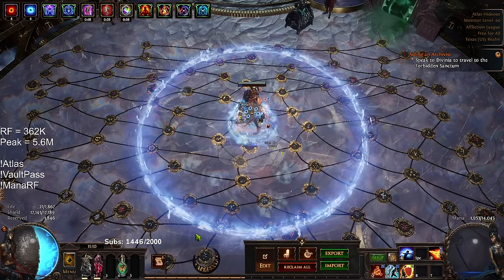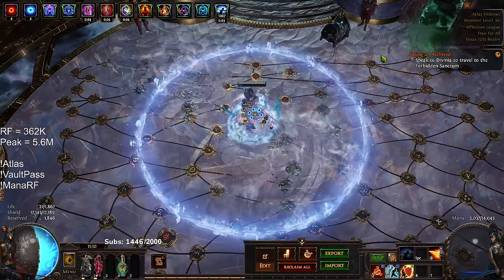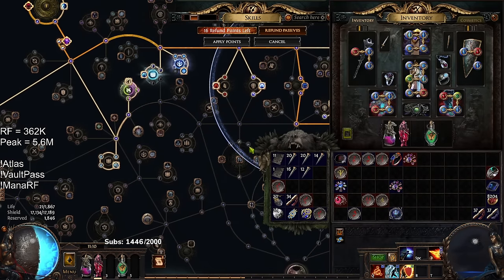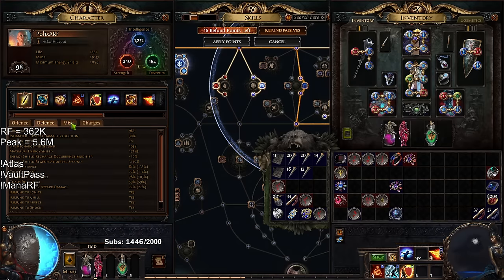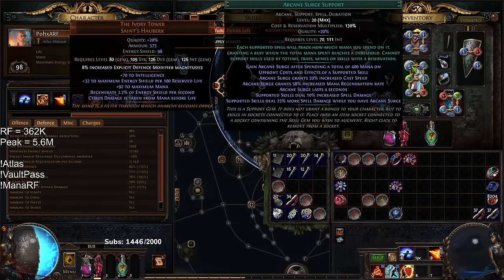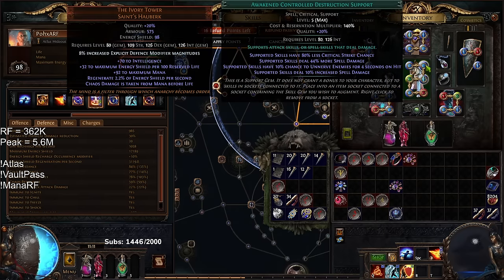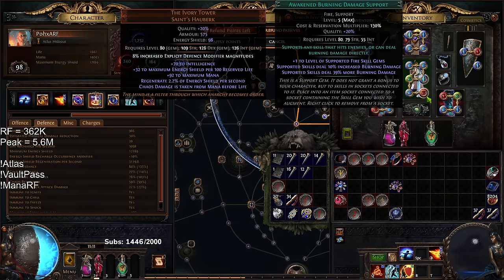With Frostblink, I can pretty much switch to anywhere I want. If I'm getting locked in place, I just Frostblink on top of a target and it dies. The last links are on the RF itself. Arcane Surge works like Lifetap here — if I take Arcane Surge out, the green link goes away. Arcane Surge gives us a spell multiplier and allows us to use Swift Affliction. So I've got Arcane Surge, Controlled Destruction, Righteous Fire, Awakened Swift Affliction, Awakened Deadly Focus, and Awakened Burn Damage. The Awakened Gems are not really a big priority — they add a little bit of AoE if you hit a breakpoint, which I'm not currently on RF.